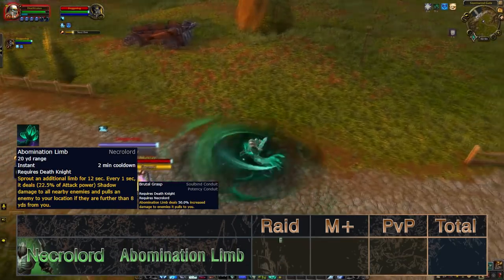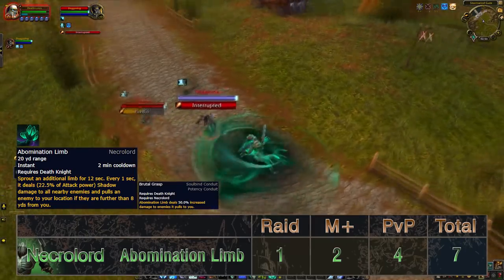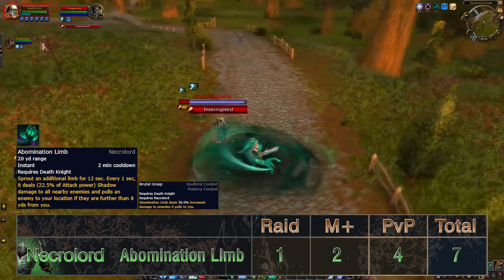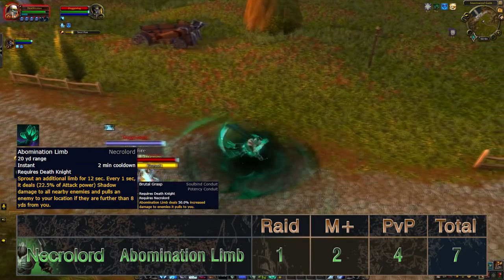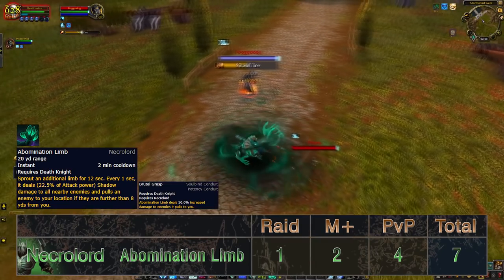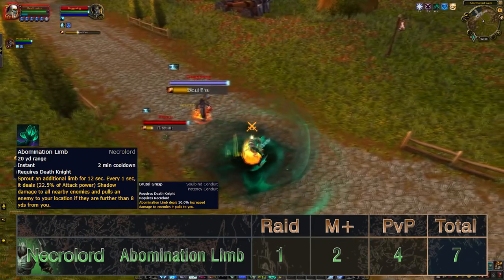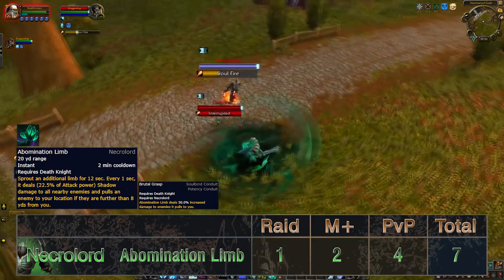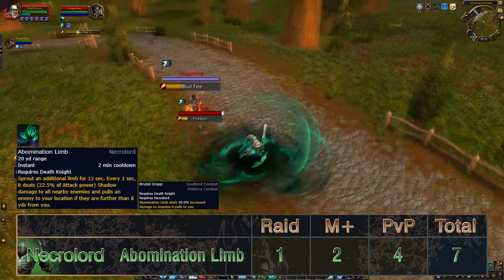Next we have Abomination Limb, the Necrolord ability on a 2-minute cooldown. When activated, it deals shadow damage to all nearby enemies and, most importantly, pulls an enemy to you every 1 second for 12 seconds. While it doesn't do that much in terms of raw numbers at the moment and is probably going to be outshined by other choices in both single-target and AOE, in PvP you can see its potential — it's particularly strong versus casters and healers in 3v3 arenas.